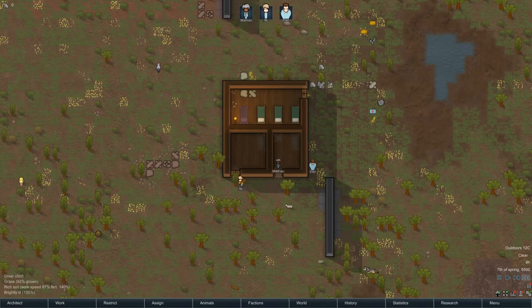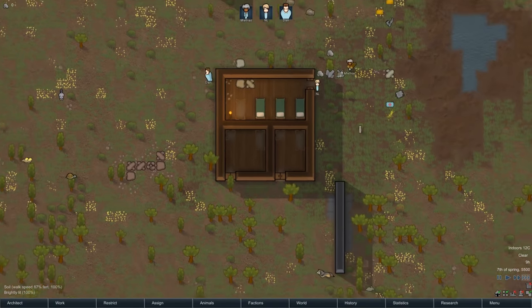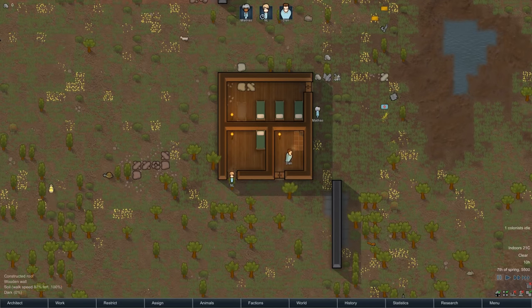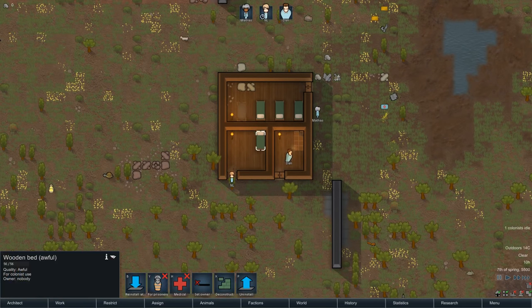Colonists, as soon as they wake up, eat and then start doing their duties. Alright, so we got a bed set up. We can go to this bed and designate it — I'm going to make our bigger room the medical bed, used for colonists that get injured in fights or attacked by animals. Then we'll also have a bed for prisoners.